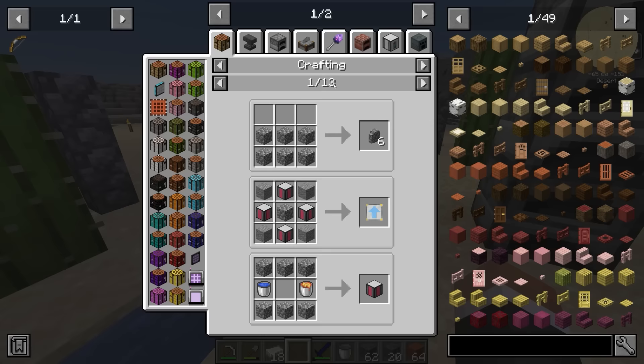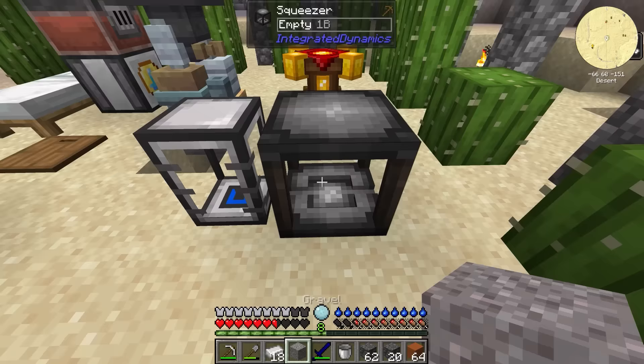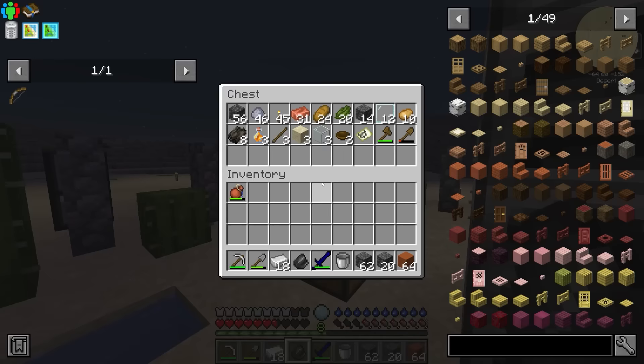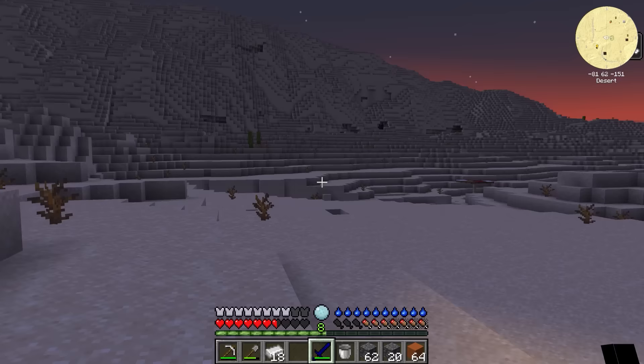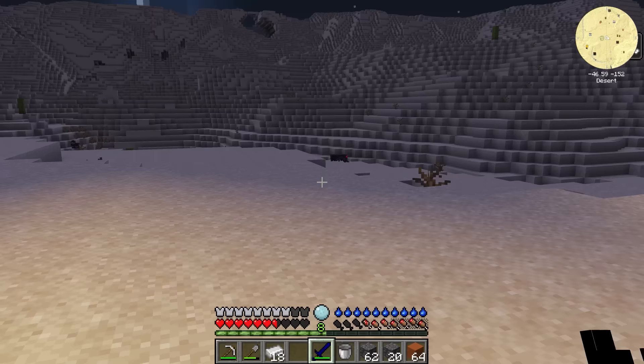Arrows are easy since we have feathers. We can make flint by crushing cobblestone into gravel and then squishing gravel into flint. We could also try and kill a couple of spiders in the evening to get string, which would let us make the drying table as well as a bow and arrows — useful for fighting blazers since we're still not particularly strong. Let's take a look around for spiders and aim to get maybe five string.